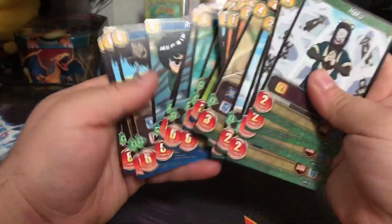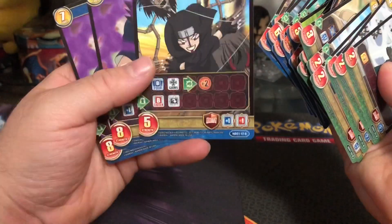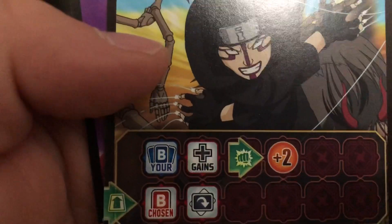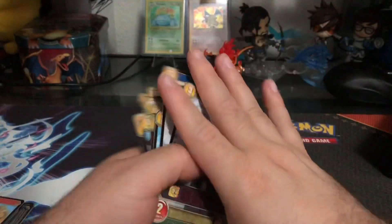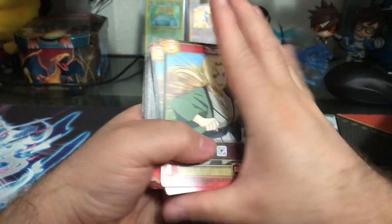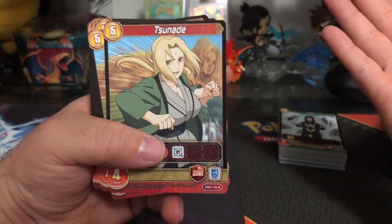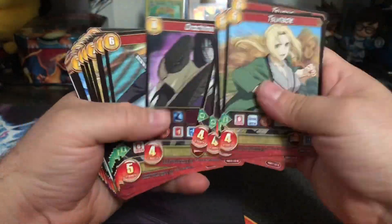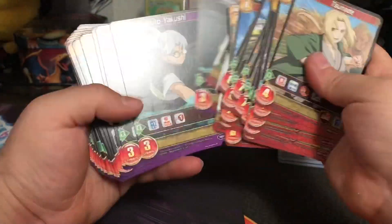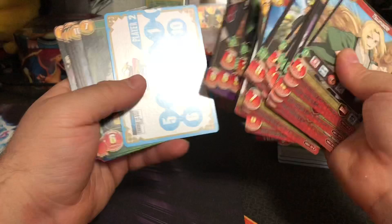If you guys want, I could teach you how to play on a different video where I actually have the decks already made. These are already pre-constructed, but basically it's a 50-card deck, you can only have two colors. This is the green-purple one — I think this is a Naruto one — and then the other one is the Naruto Shippuden deck.